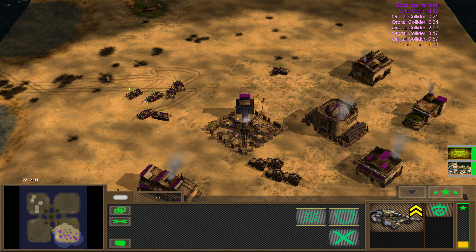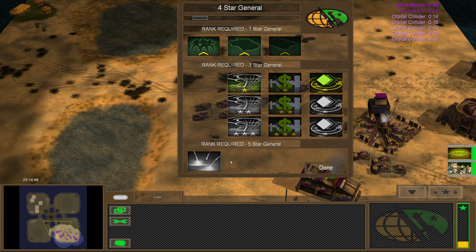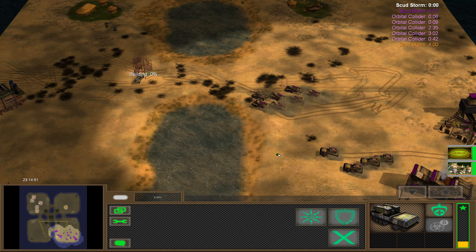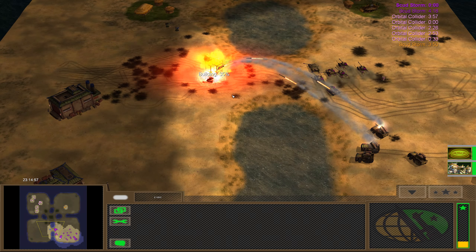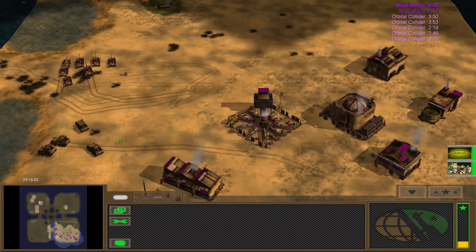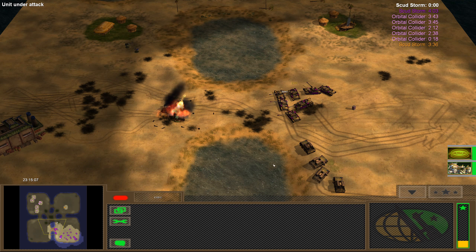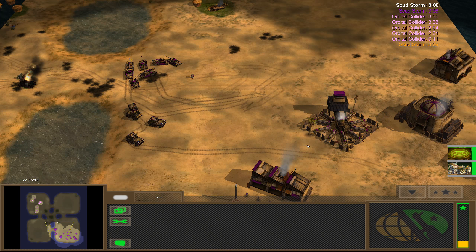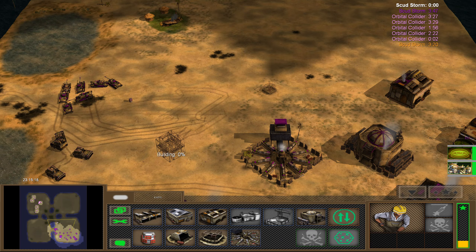I should probably do that indeed. Still can't afford the Napalm Rocket Strike. Just how many Orbital Colliders are you going to build? One of those is going to hit me sooner or later — there's just so many of them. Whoever that is — is that the Thermo General? I have like no anti-air, so I should probably build at least some anti-air here. You never know.